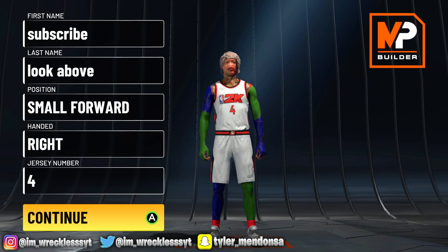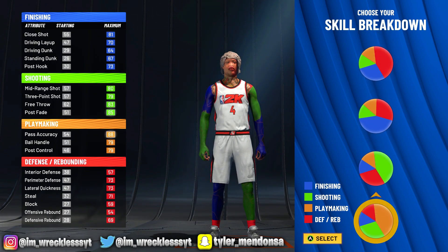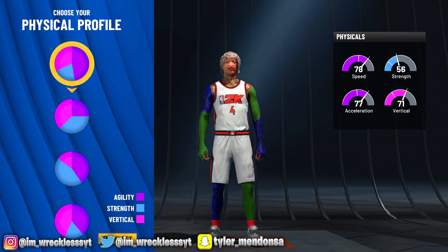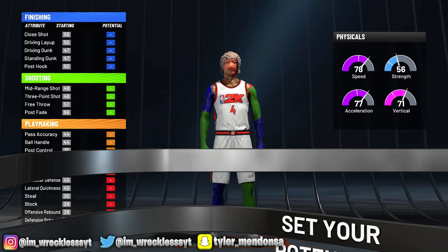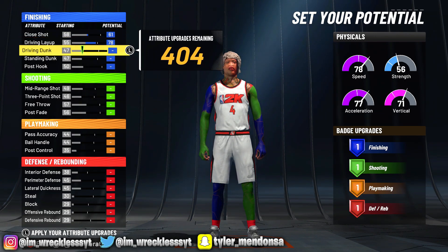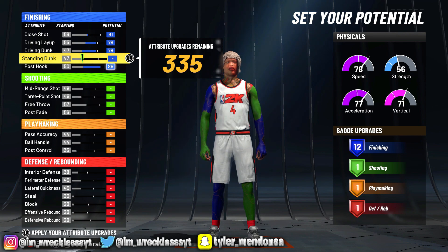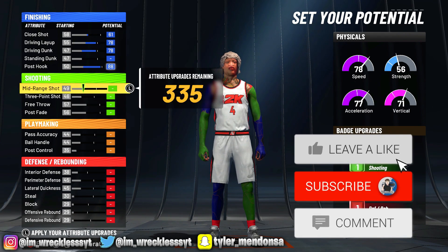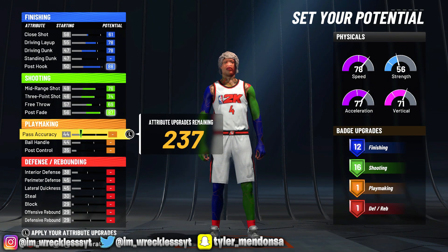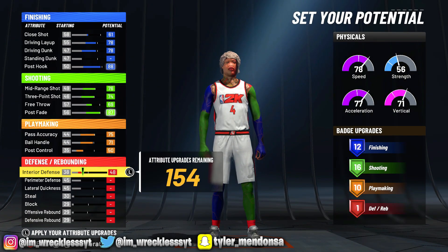Now for the fifth build — it's actually a small forward, all-around build — this dude is insane. Look at this pie chart, we're going with that one. Speed pie chart as always. 61, 78 — we're going a little crazy. 12 finishing, just something light, then we're going crazy on shooting — max all of it out, up to a 69 free throw. Make sure you upgrade your free throw because it boosts your shot IQ. Keep that in mind.